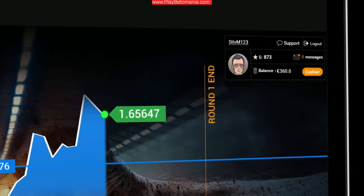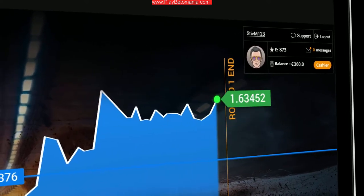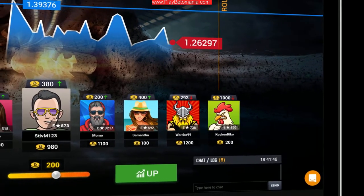If your prediction was on up and the asset finishes above the starting rate line, you win. If you went for down, you'll be the winner if the asset ends its round below the starting rate line.